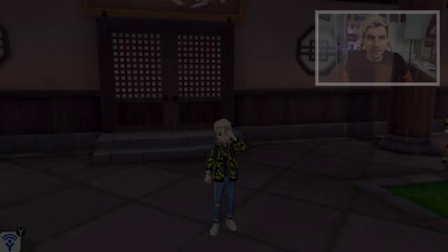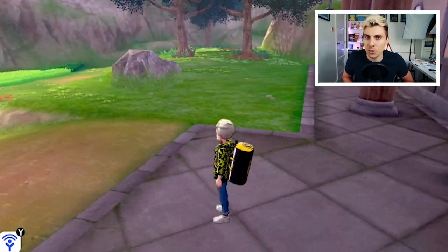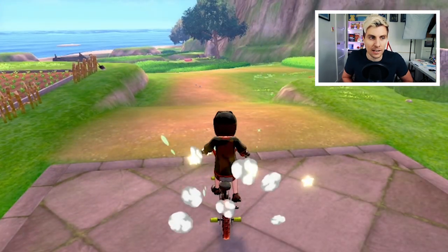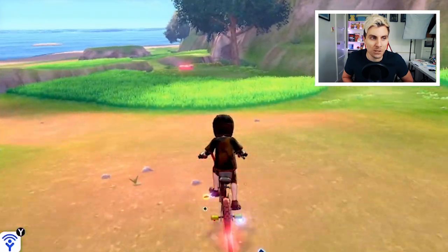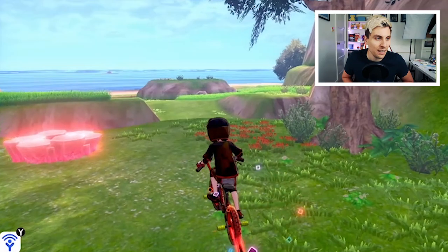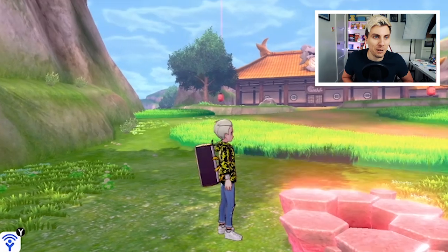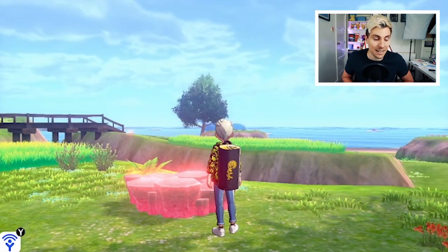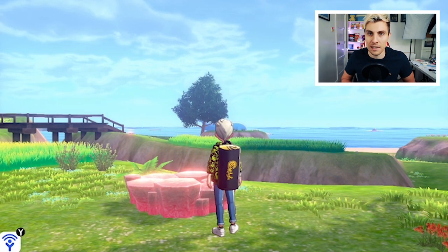We'll hop into the game right now and I'll show you where to get it. As always, we're starting out at the dojo — it's a good marker to show you where you need to go. Like some of the other guides we've done, it is going to be a very easy den to find. You want to head straight from the dojo, just around this grassy path, or you can go through it to bump into some wild Pokemon. You can see the dojo there and it is this den right here — very easy to find and very accessible.